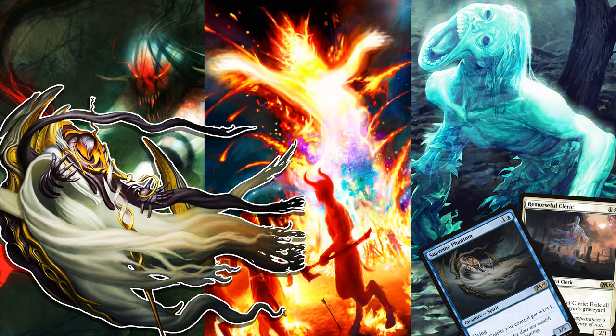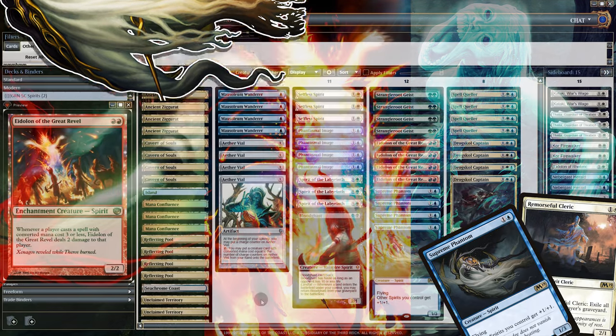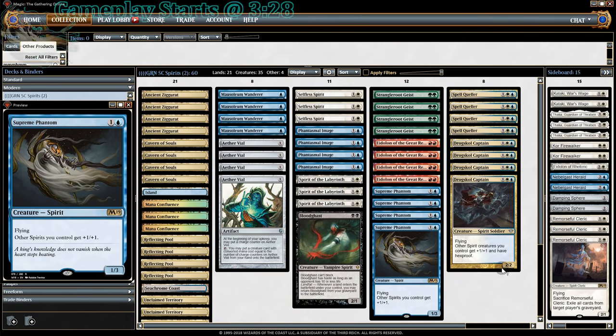No Nut November has come to an end, so let's blast off to this deck here. It's Five Colored Spirits, updated with the new cards Supreme Phantom and Remorseful Cleric. The two big spirit decks right now are Bant Spirits and Blue White Spirits, but I think this Five Colored Spirits deck is better than both. That's just a personal opinion, but at least on Magic Online, it's doing very well.